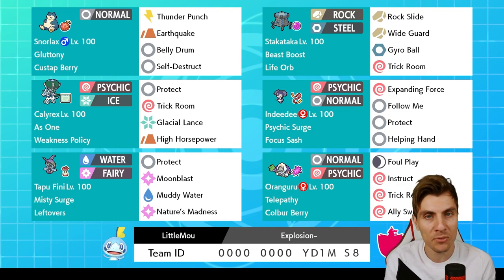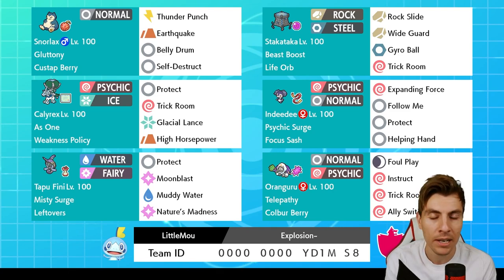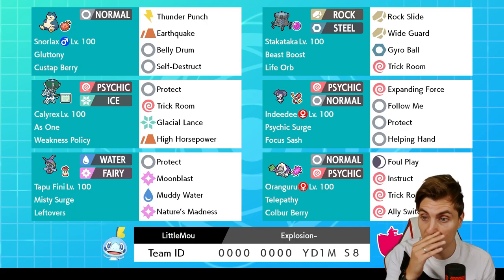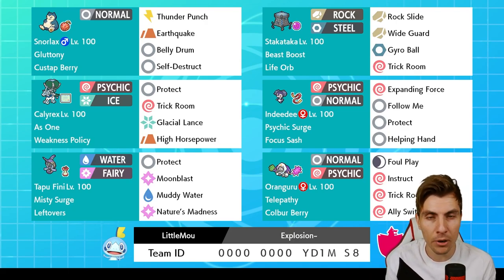This team comes from Little Moo and it is all about the Ice Rider Calyrex — a very heavy Trick Room oriented team. You can see we've got some of my favorites on the team that we've not seen too much of in Series 10. The Snorlax is going to be able to take advantage of Trick Room and the Follow Me from the Indeedy, and the Psychic Terrain helps out a bunch. We've also got Orangaroo, which is a very interesting Pokemon in Series 10.